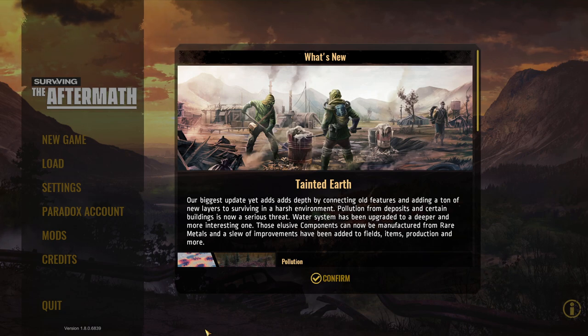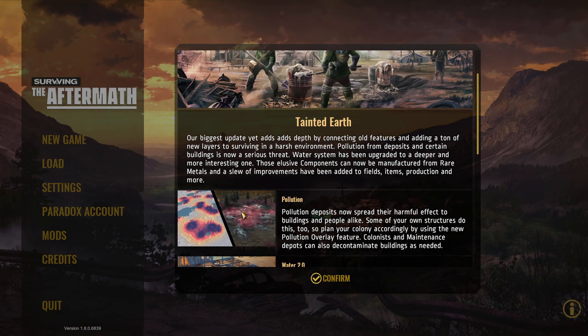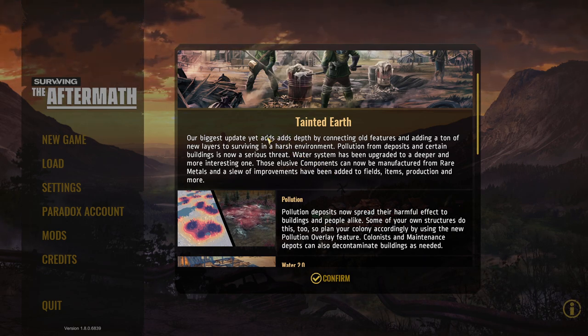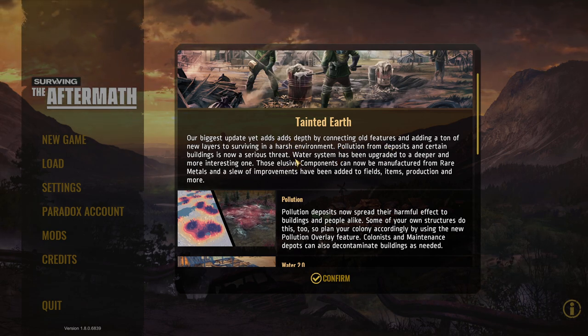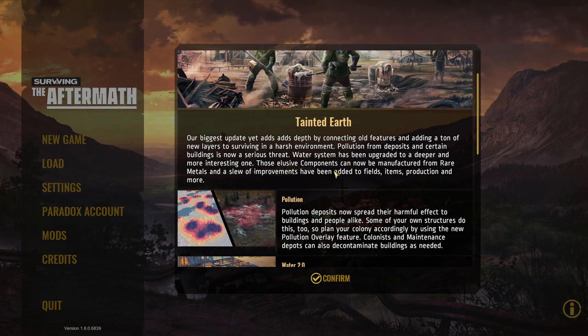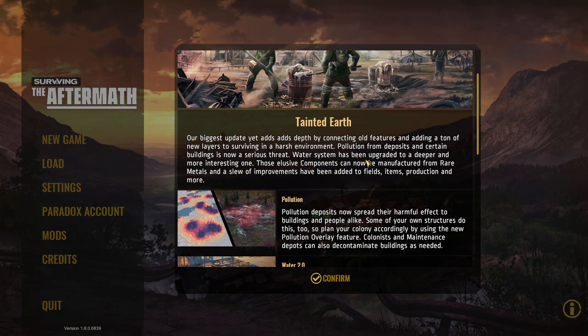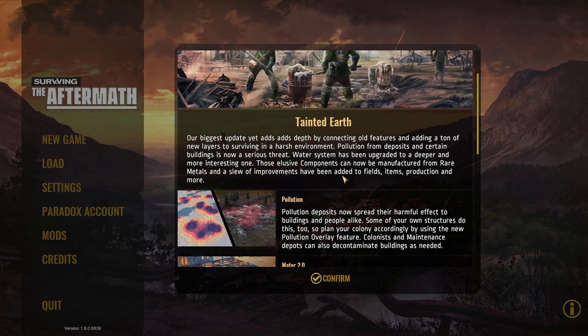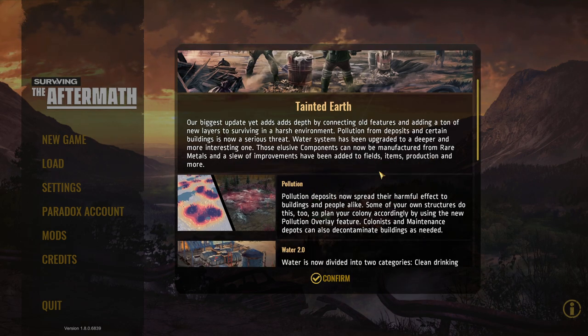It's Update 8, Tainted Earth. Reading from the release notes: our biggest update yet adds depth by connecting old features and adding a ton of new layers to surviving in a harsh environment. Pollution from deposits and certain buildings is now a serious threat. The water system has been upgraded to a deeper and more interesting one. Those elusive components can now be manufactured from rare metals, and a slew of improvements have been added to fields, items, production and more.